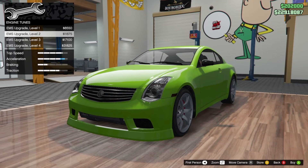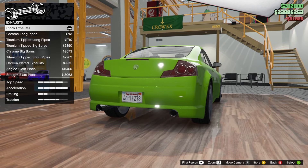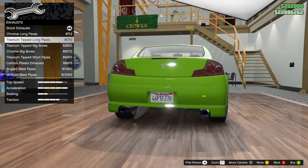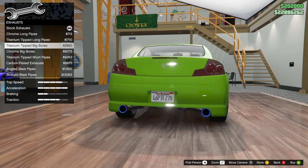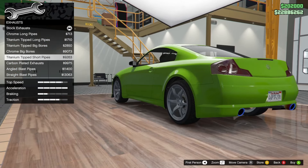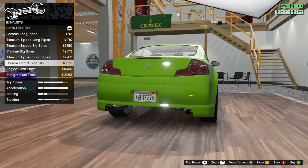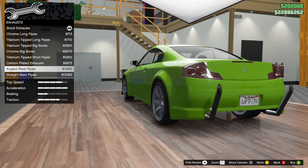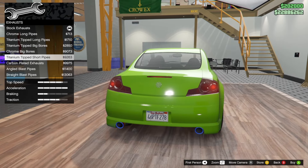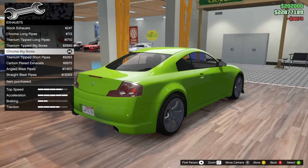Engine — let's upgrade that to the max. Exhaust — this is going to be important. We have the chrome long pipe, titanium, titanium big bore, chrome big bore — I actually like this one — titanium tipped, carbon bladed, and straight blast pipes. I think I'm going to go with the chrome big bores. That's what I want.